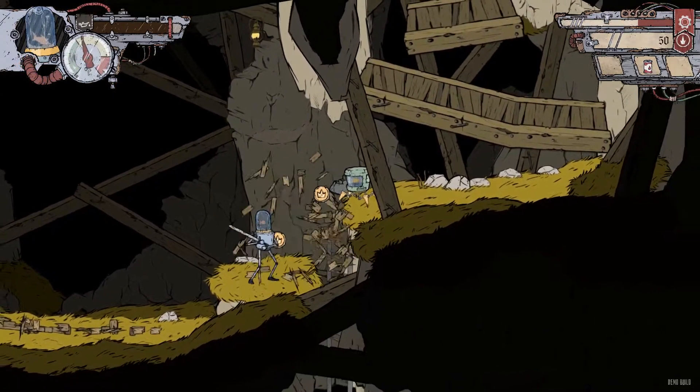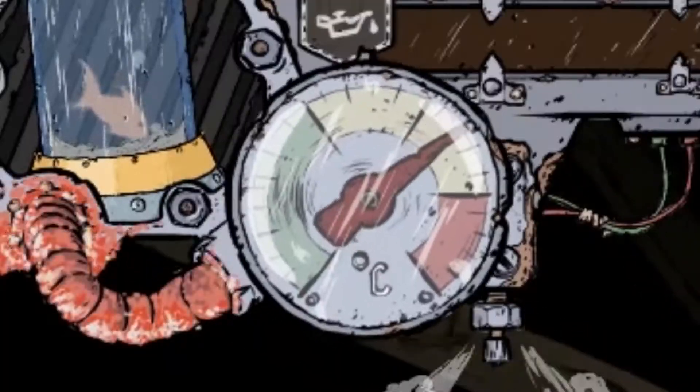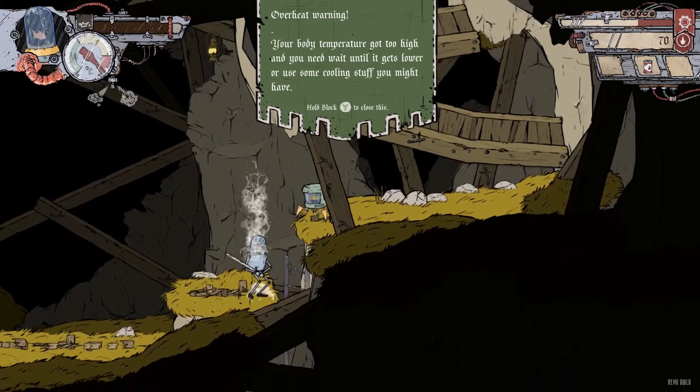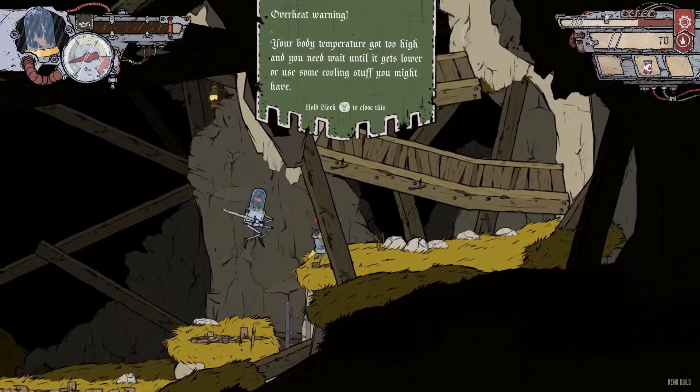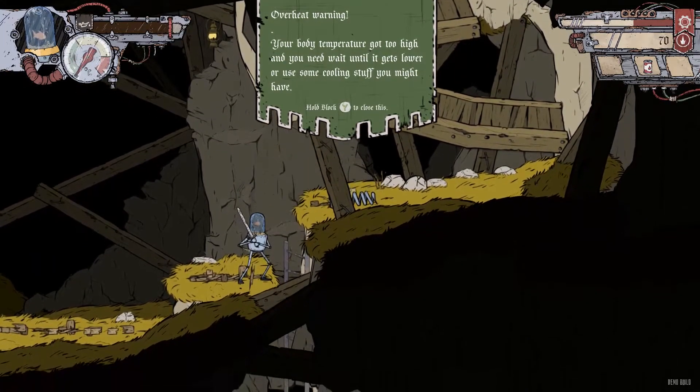Like many other action games, Feudal Alloy features a neat take on a stamina system. You have a heat gauge and every attack and special ability you use will increase your heat. If you overload and get too hot, you'll be vulnerable and unable to attack or defend yourself.